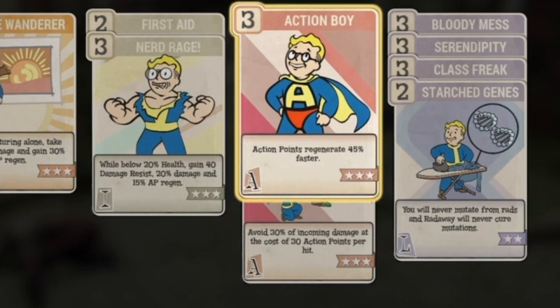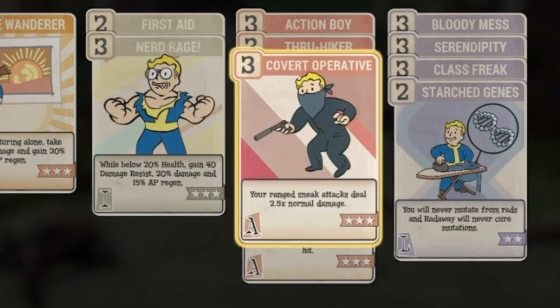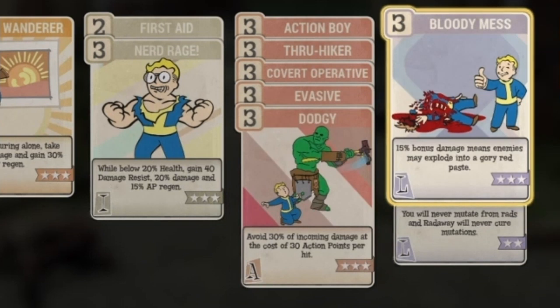For Agility I run Action Boy for the regenerated 45 action points. I use Thru-Hiker as a quality-of-life perk — feel free to swap that out. Covert Ops gives extra sneak damage, which I really like; you'd switch that for Ninja if you were using a melee weapon. Evasive is really good for mitigating damage. And then Dodgy — Dodgy is great, it helps you mitigate incoming damage at the cost of action points.